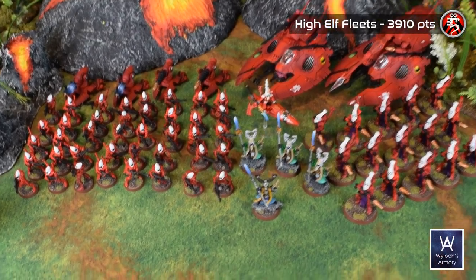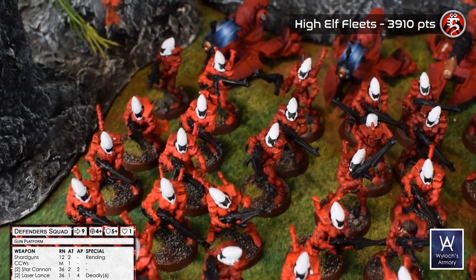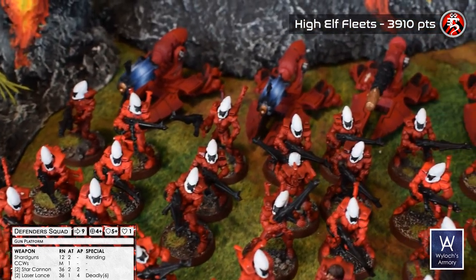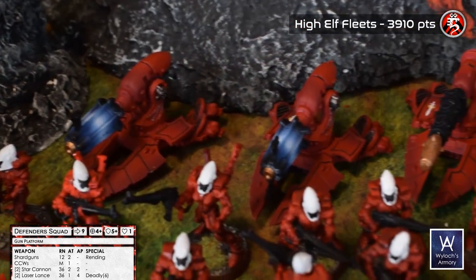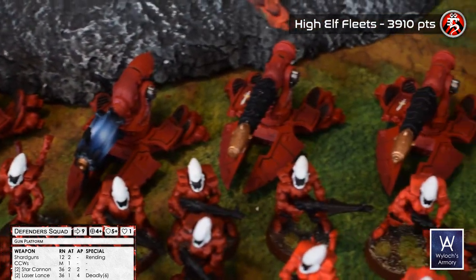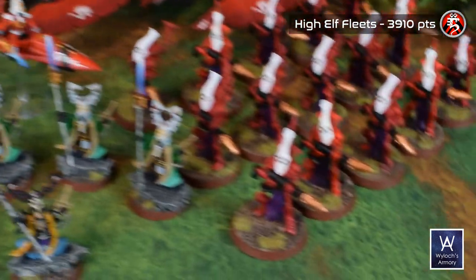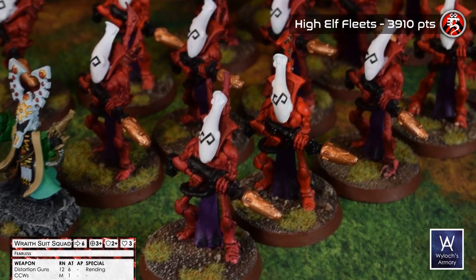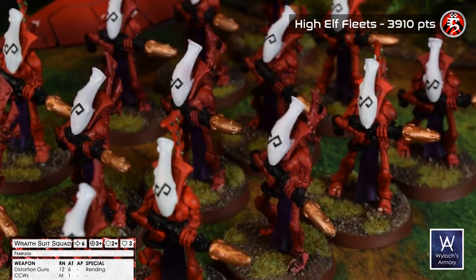In one corner we have 4,000 points of High Elf Fleets, starting with four defender squads, all of them 10 models each — two with star cannon gun platforms and the other with laser lances. Then three Wraith Suit squads, five models each, upgraded with distortion guns, all identical.